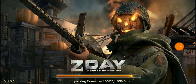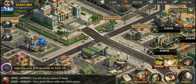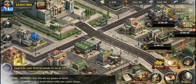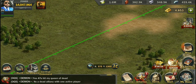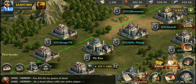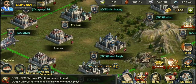Welcome back for another episode of Z Day Hearts of Heroes. Our headquarters is at level 19 and we're doing pretty good. Let's see what it looks like on the map — it's got a purplish color, some purple highlights. Turquoise — that's what it looks like, that's cool.